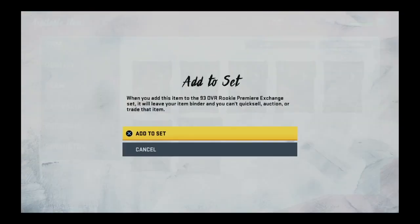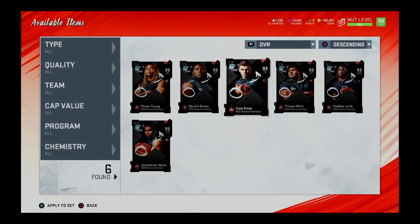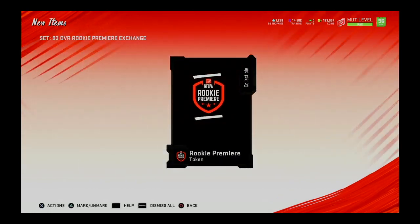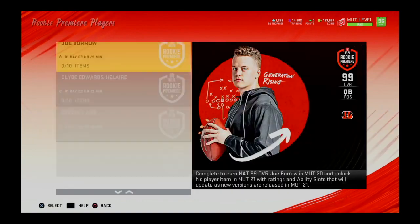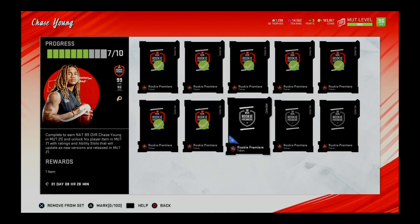I don't need Joe Burrow or CeeDee Lamb — or even Clyde Edwards-Helaire, hilarious name — so I'm adding Joe Burrow and one other player into the exchange. I ended up adding Altman because I'm going to go for 99 overall Gronkowski. I missed the Ultimate Legend weekend when I was just playing regular Madden, but he's actually pretty cheap now, so he'll be an easy pickup that I'll show on video this week.